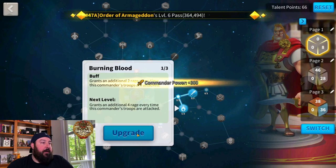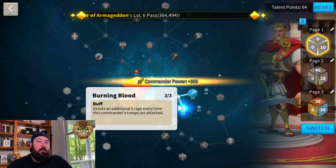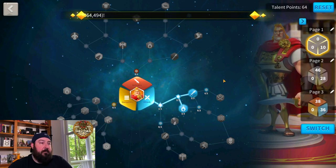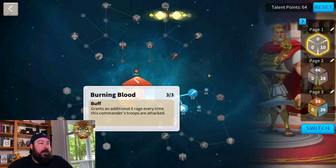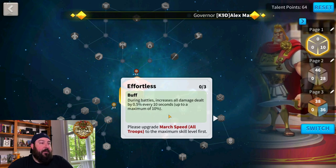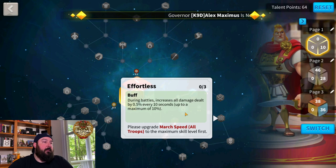You also want to have a lot of rage generation — it doesn't matter what you're doing. You want the primary skill of any commander on the field proccing and going off as much as possible. Burning Blood right here is definitely a must-have. One of the most critical pieces of the attack talent tree is Effortless. It has the same mechanic as the previous talent.